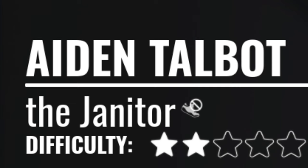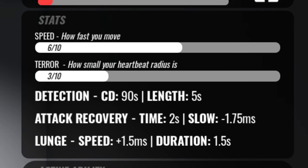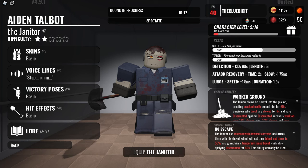The first one we'll be doing is Aiden Tailbot, aka The Janitor. His difficulty is listed as not that high, but I'd say every difficulty depends on the killer and what state you are in the game. His stats show a very low terror radius and pretty good speed, which makes sense since he is mainly an M1 killer.